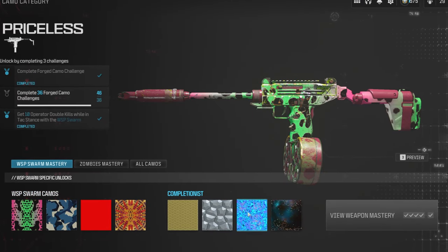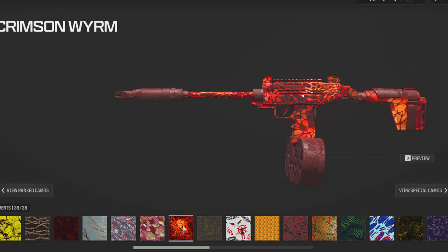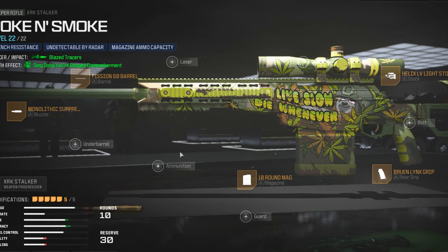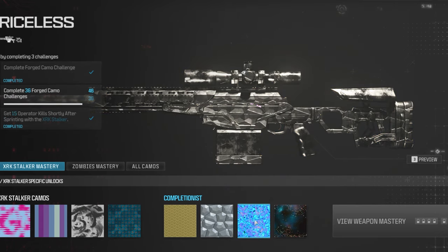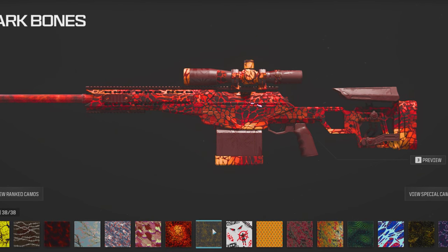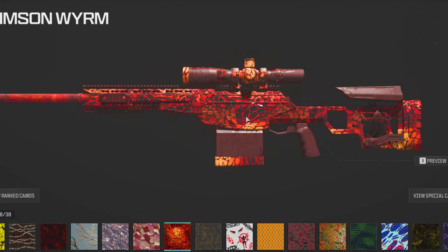Testing what camos look like on it — yeah, camos cover the whole thing. There's no point in using camos on this blueprint because you can't even tell it's a blueprint anymore. The XRK Stalker doesn't have an ammo type, so you don't have to worry about tracers being removed. With camos on it, you just get to see the sloth eyes — some camos show the logo on the side, others just show the eyes.